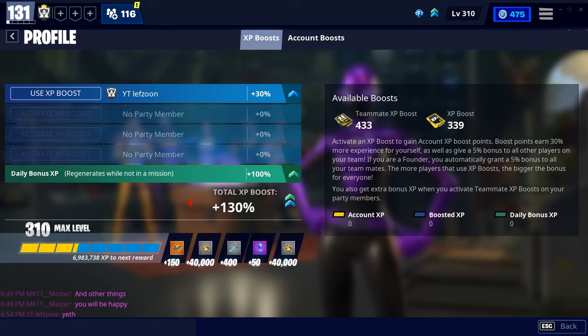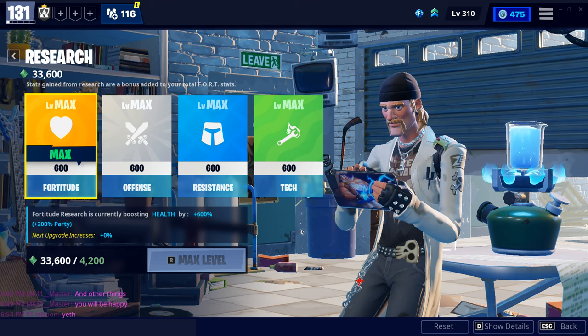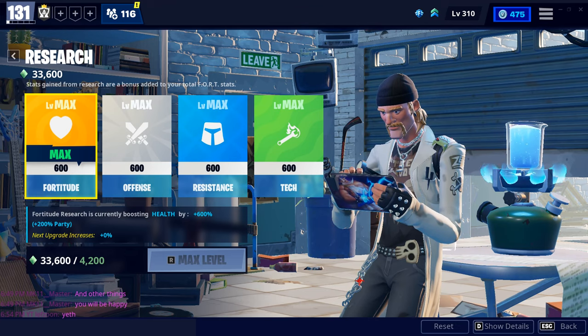Completing missions gives you XP, leveling up your profile and giving you helpful rewards every time you level up. Activating XP boosts will allow you to level up faster. The max level is 310, but you can go above that and still receive extra rewards. Research is where the game collects research points for you over time, either online or offline. Completing missions and leveling up increases the rate of points collected.